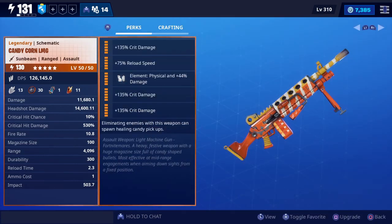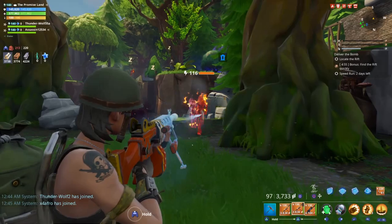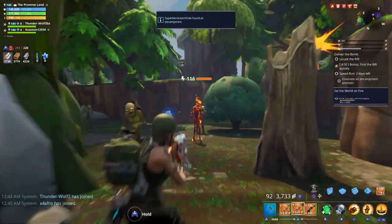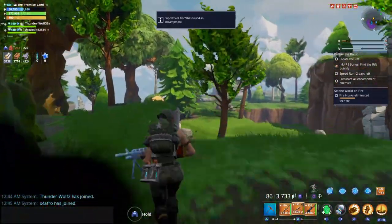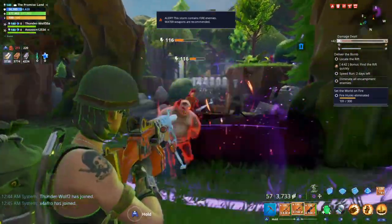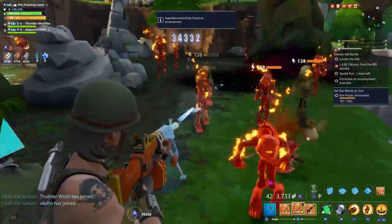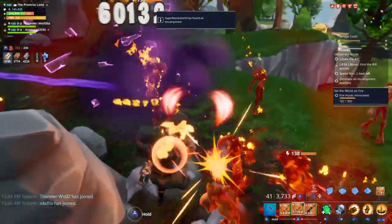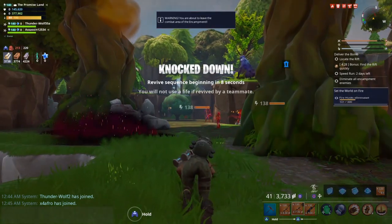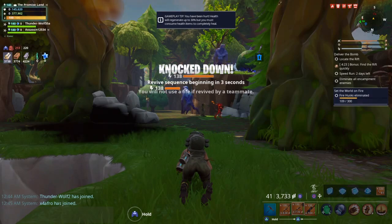Here's the water candy corn LMG in action - come at me husks! As you can see it's doing pretty good water damage, very impressive. But as you can tell, it's not dropping any candy corn at all, which is very disappointing because it's called a candy corn LMG - it's supposed to give me food to survive in tough situations.